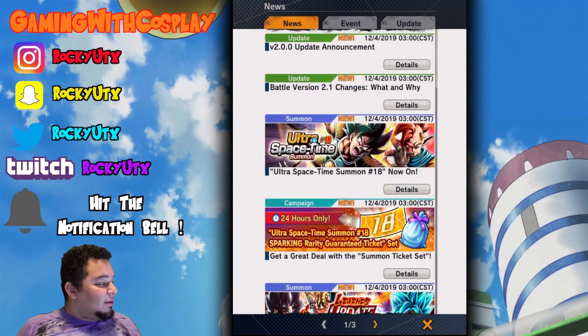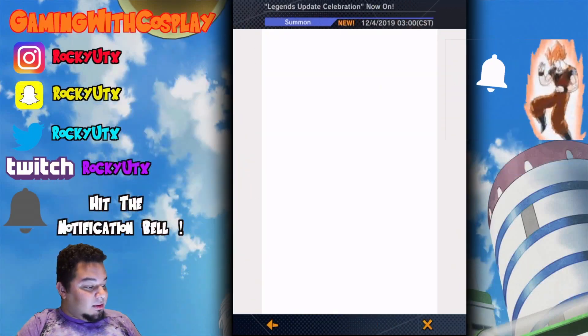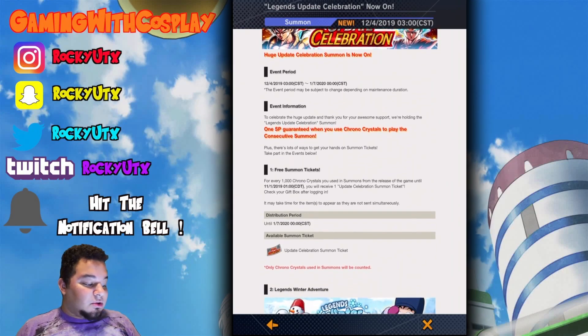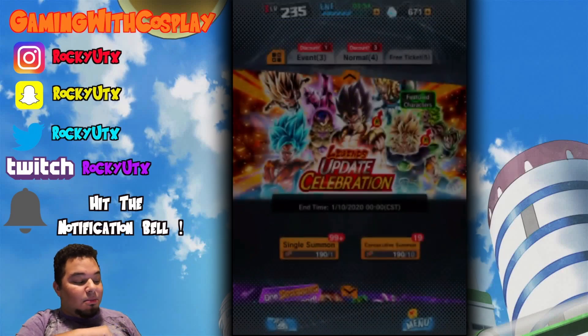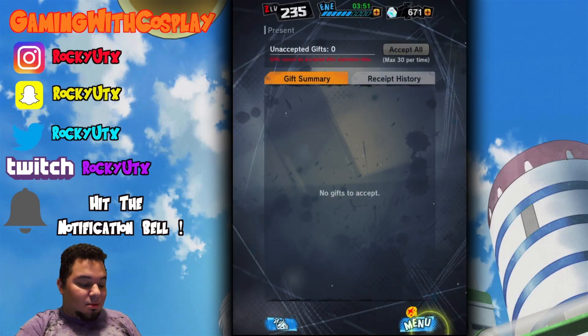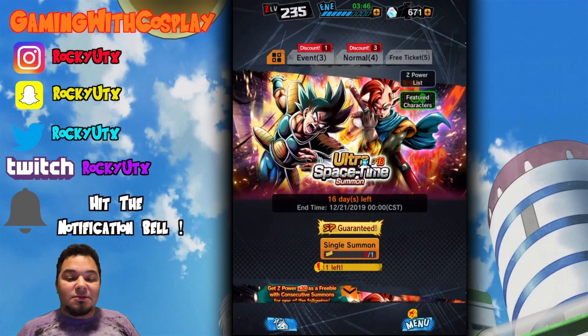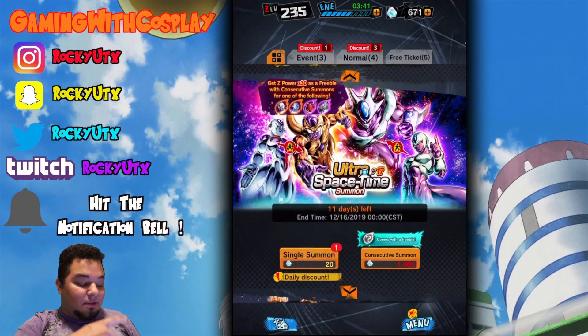Let's go to the news real quick. For every thousand kronos crystals you used in summons from the release of the game until the 1st of November, you will receive one Update Celebration Summon Ticket. Check your gift box after logging in. If you don't know what your gift box is, you go to Presents and it should pop up and say you have them to redeem. We're going to go into it, because you need to get - after you get your character to 7 stars, this is where the grind happens and where the veterans are going to have a little bit easier chance of getting it.